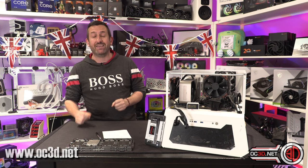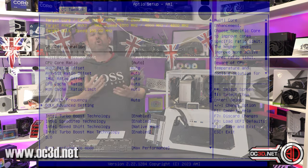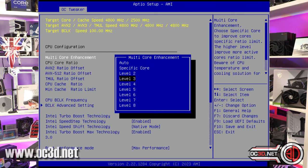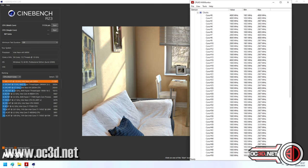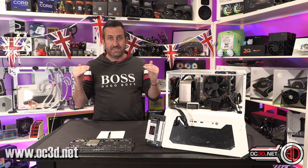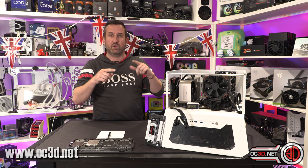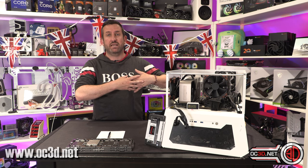Inside the BIOS there's an enhanced core mode that goes from level one to seven. The more you push it up, the more power and voltage it allows, letting the cores turbo a little more. Scores were going up in multi-threaded workloads. Interestingly, the all-core frequency seemed to stay the same — on the 36-core in Cinebench it was just sitting at 3 GHz, with weird spikes. Cinebench did benefit from this enhanced turbo mode.